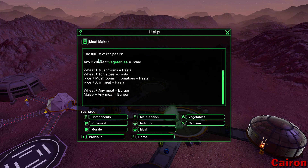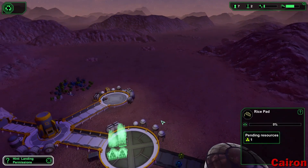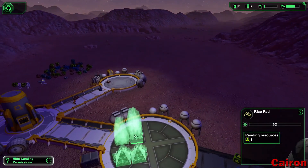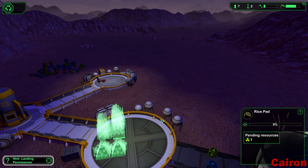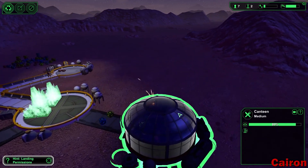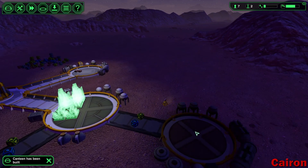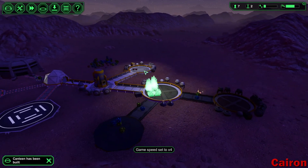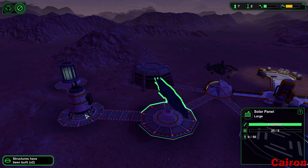You want to make sure that you have these ingredient combinations. You don't have to worry about it right at the beginning, but we might as well plant what we're going to need. I've got a couple of tomato plants, some wheat, and some rice. So hopefully that will get us where we need to go. I've got all the basics here: power collector, solar panel, water extractor, and mine.